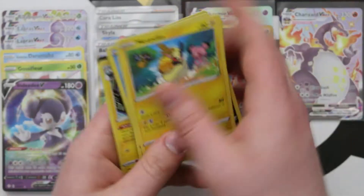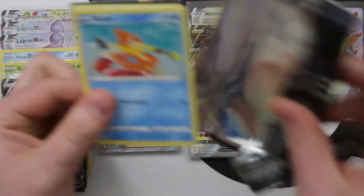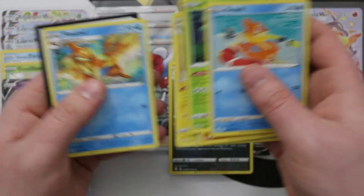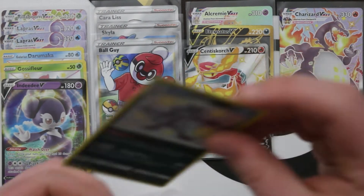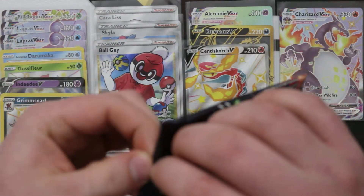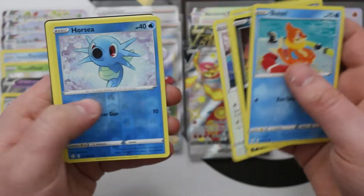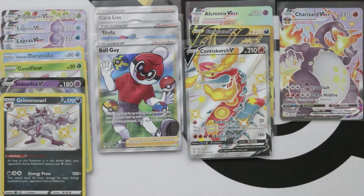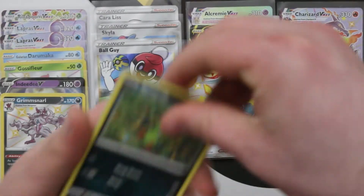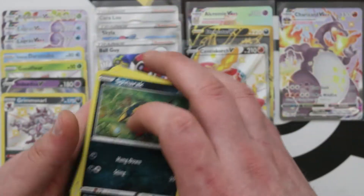Reverse Tropius and another Celebi — a lot of Celebis. Another Grimmsnarl from the Shiny Vault. Laura, you've got a Grimmsnarl for your shiny vault set. And then Lapras VMAX and Grimmsnarl — Lapras VMAX and then Grimmsnarl. A Reverse Horsea and a Yanmega — barely even showing the commons and uncommons at this point. We've seen all of them at least twice.